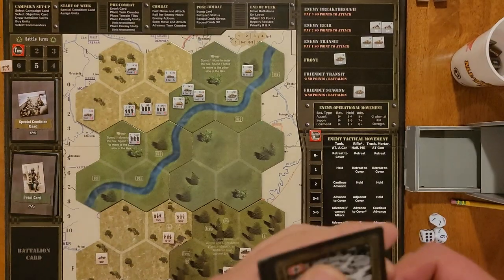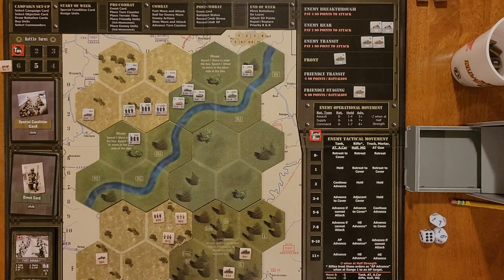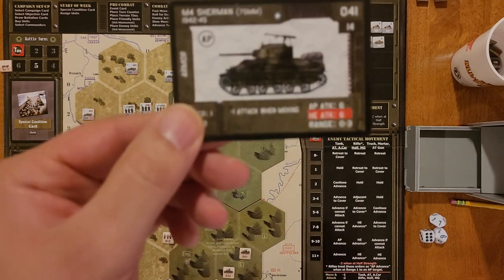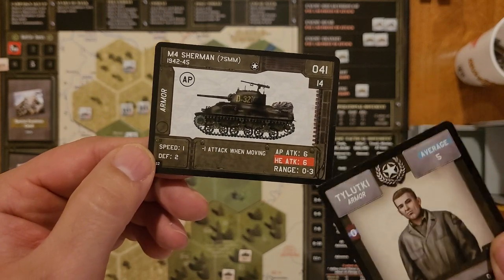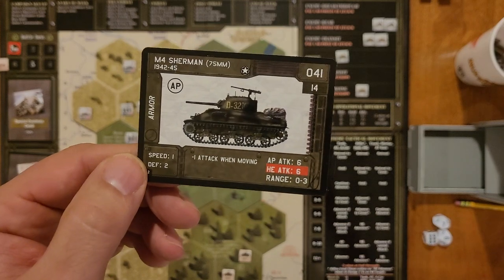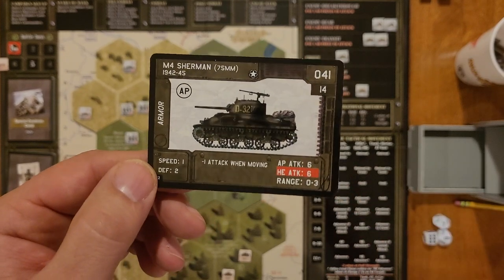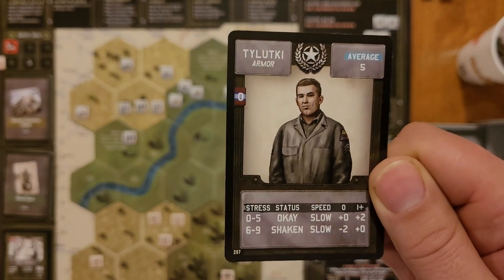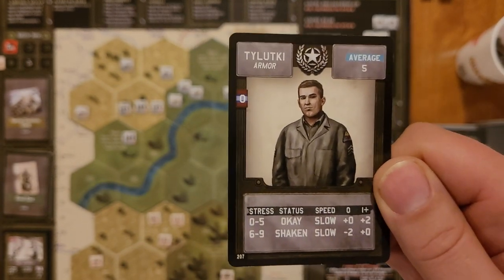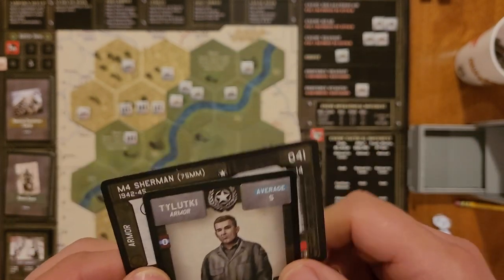We will be starting with the fast assault. I already laid them out and did advancement for both my units and theirs. I have an M4 Sherman — speed of one, defense of two. You see its attack numbers here. AP indicates it is an armored unit, so the enemy would use its AP attack rating to attack it. HE is for essentially soft units. This is its commander card — he's one of my four average commanders, Ty Lutki, and he gives us a plus two on ranged attacks.